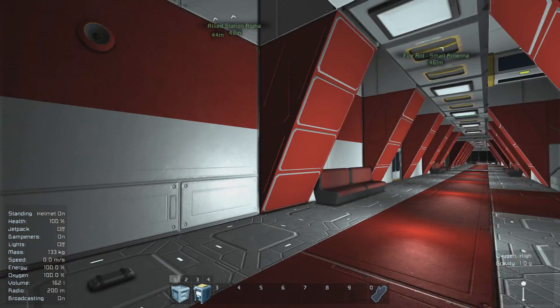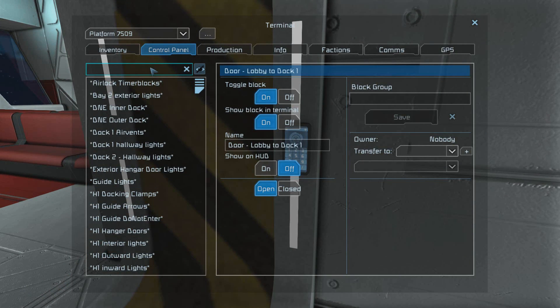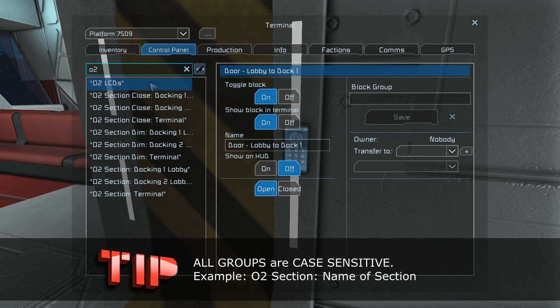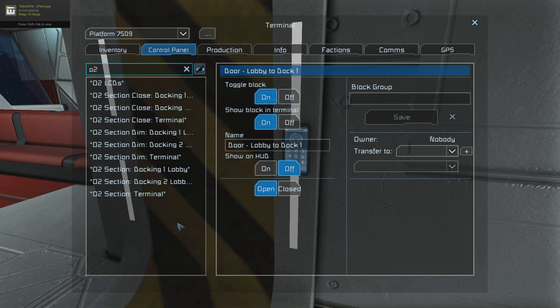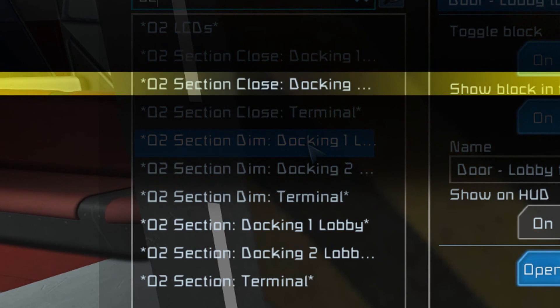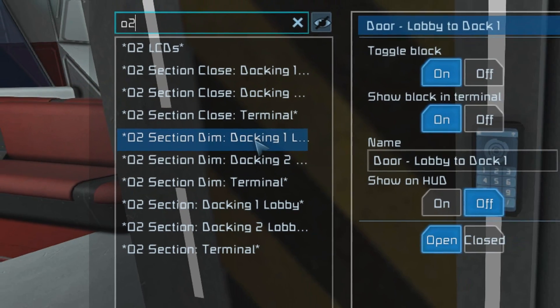After you've got the script up and running with the timer block, we've got to do one more thing to get this to work. In your ship or station, you will need to put all the items that you want to perform actions into some select groups in order for the script to recognize them. When creating these groups, make sure you create them exactly as shown — case sensitive. Everything after the colon is the name of the section that you want to show up on the LCDs. For the first group, 'O2 LCDs' must display exactly as you see here. Every LCD that you want to display oxygen information in your ship or station must be placed in this group. After that is 'O2 Section Close' — this is where you put all your doors to the exterior including your airlocks, the kinds of doors you want to remain closed so as not to decompress the station.